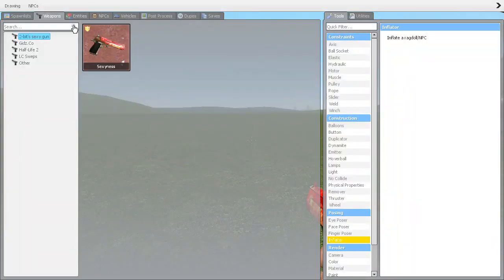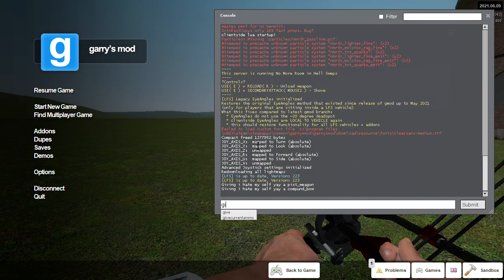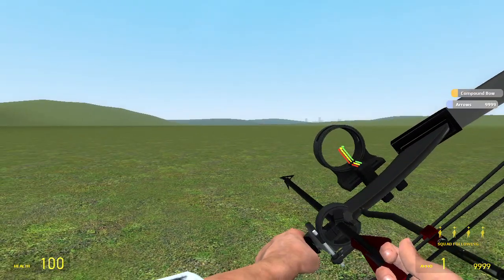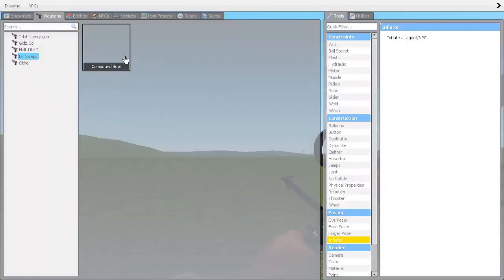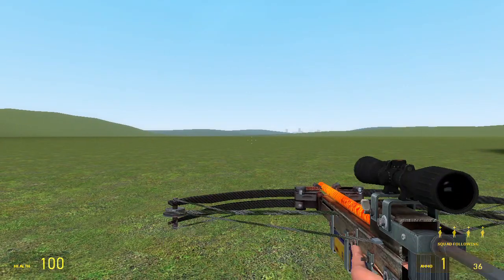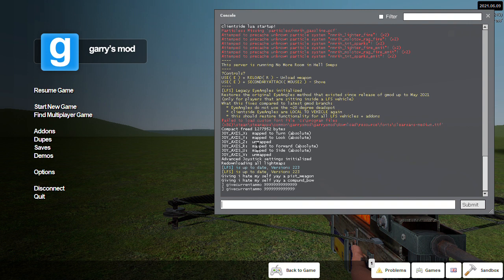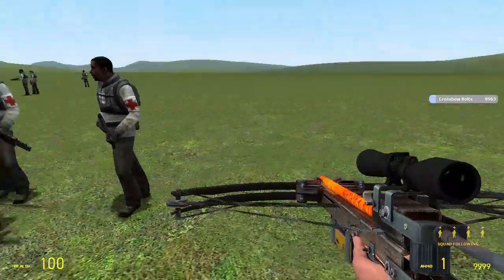I'm probably just gonna give up and use it, but hey — I got a compound bow! Let's see, it should be fine. Pretty sure the medic arm is gonna do basically nothing except die, but yeah, get a medic army, and that's good.